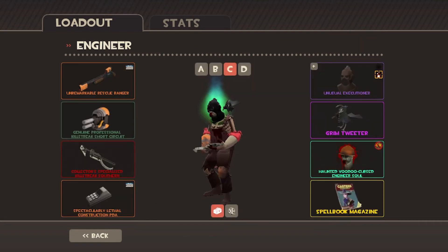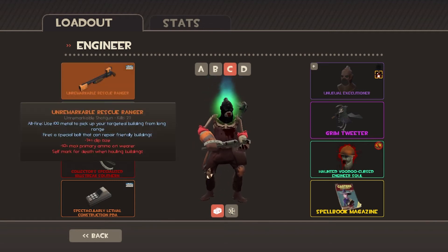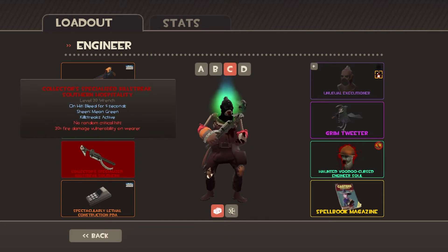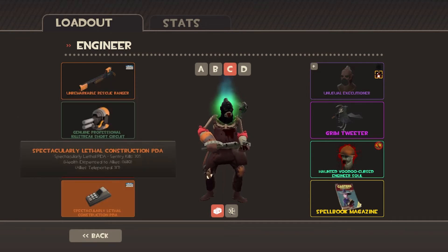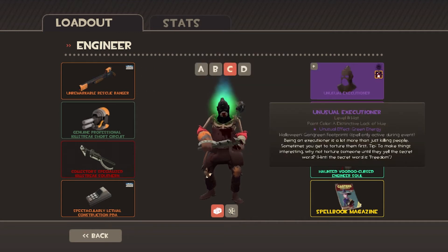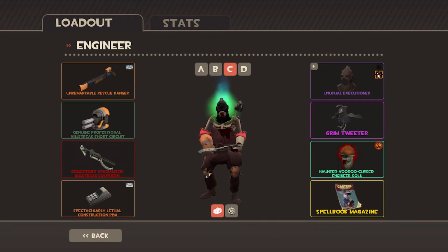Now this one's my Halloween Engineer. He really looks creepy enough. So I have a Rescue Ranger with a Professional Killstreak Short Critical, and a Collector's Specialized Killstreak Southern Hospitality. And a Construction PDA. I also have a Grim Tweeter, an Unusual Executioner in Green Energy, and a Haunted Voodoo Curse, which just looks nice.